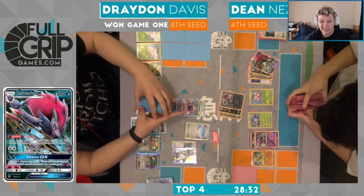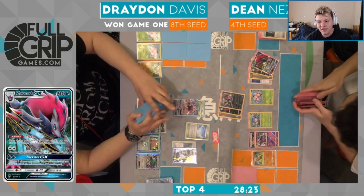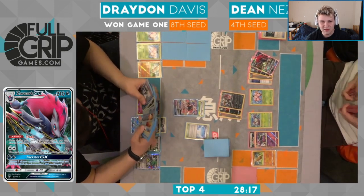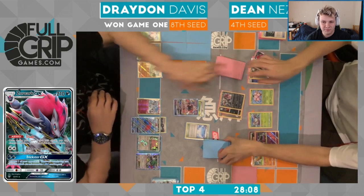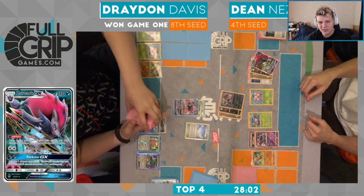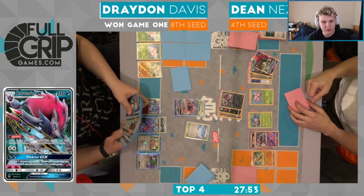He needs to find that Field Blower — he has to get rid of that Skyfield, make it harder for Dean to get the knockout on his turn. You want to get rid of that Skyfield, also get rid of that Shaman off your bench — that's a big one. Otherwise, all Dean needs is Guzma to close out the game. So yeah, Drayden wants to see a Field Blower here — it's the only card he really needs this turn. There's four cards now — there's a N also great from Drayden. Set up another Zoroark.